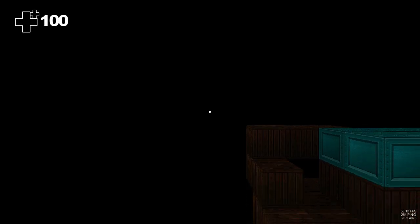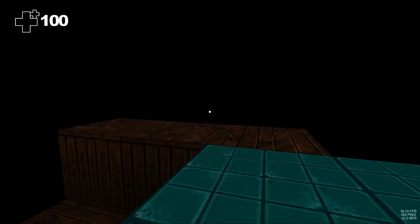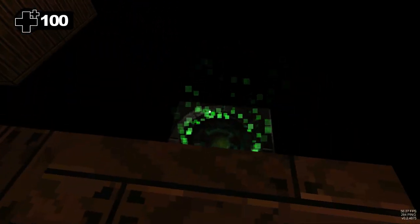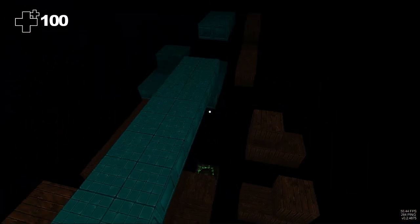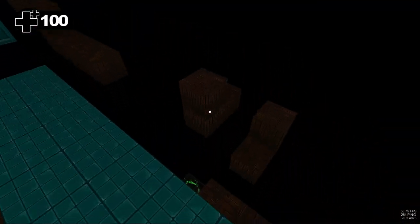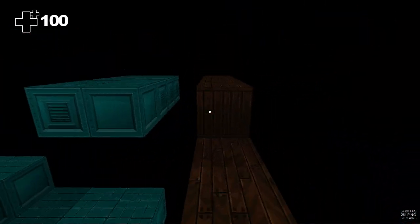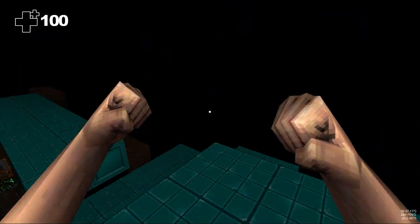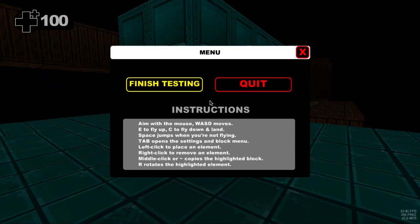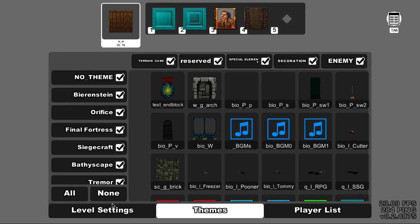When we jump into the scene, I suddenly start falling and die. What's happening is that when you jump between create and test, you end up basically where you were before. That's actually a good feature — if you're building a huge map, you don't spawn way back at the start; you spawn where you're currently building. My little staircases are working as intended. What's really missing now are weapons, ammunition, and actual spawn points. Let's go look for those.